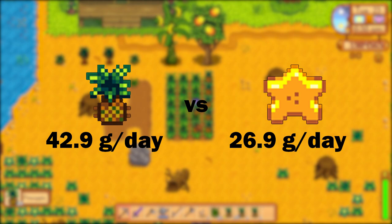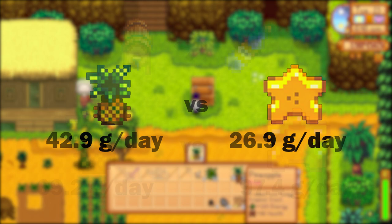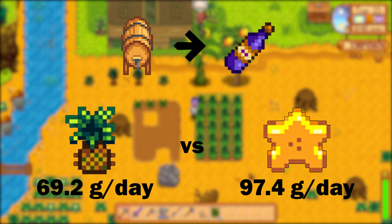Compared to starfruit which is 26.9 gold per day after accounting for the price of seeds, pineapple is a super profitable crop. But before you get rid of all your starfruit, remember what makes starfruit so profitable. Once we turn our crops into wine, pineapple wine is 69.2 gold per day while starfruit wine is 97.4 gold per day. Plus, you'll need way more kegs to process all those pineapples.